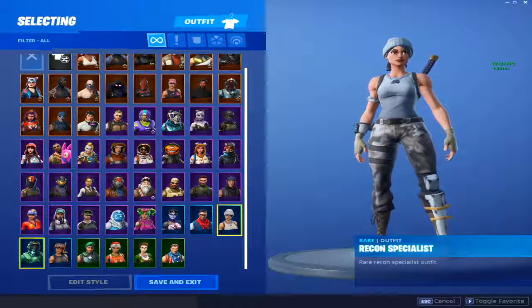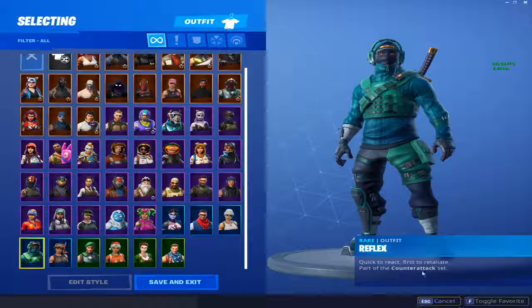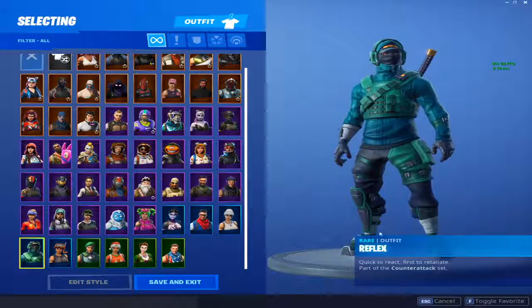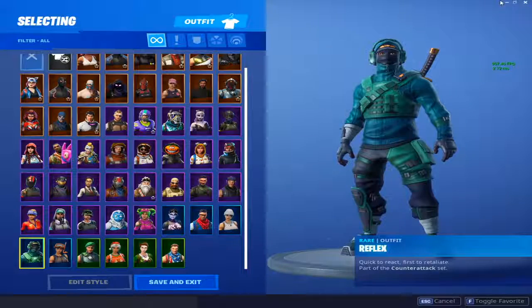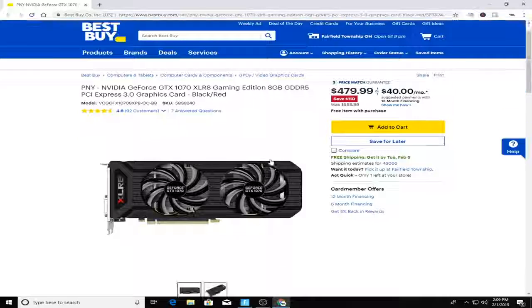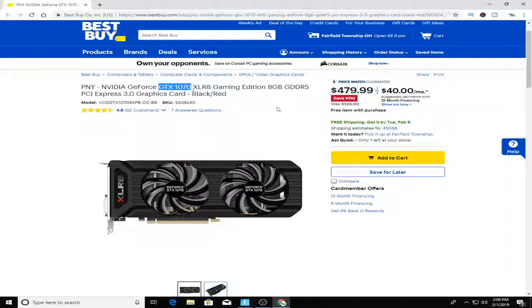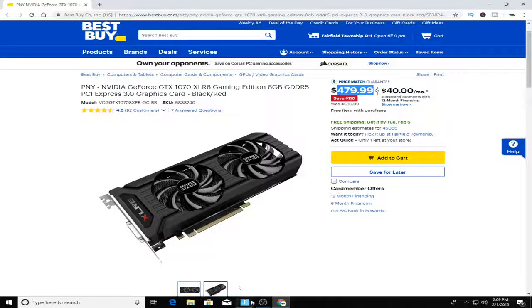This is where the price of my locker goes up really high. This is the Reflex skin, and the only way you can get this Reflex skin is you have to buy a graphics card. Here we are on the Best Buy website — this is the graphics card that I have that got me that skin, and as you guys can see it is $479.99, making my locker way over $500.